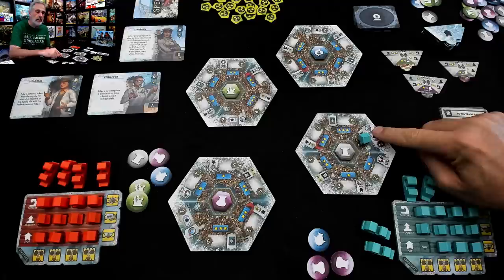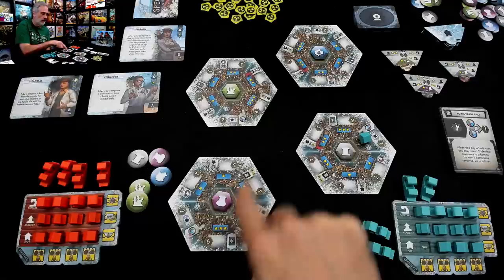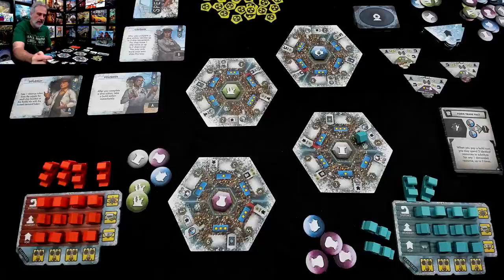As a reward, Jen gets one resource of her choosing, and I think Jen will go ahead and take an artifact. So now she's got three of a kind to build deeper or use these as pairs. Jen now has to pick one of these three ports, thereby changing the fundamental nature of this flotilla — this little island here.